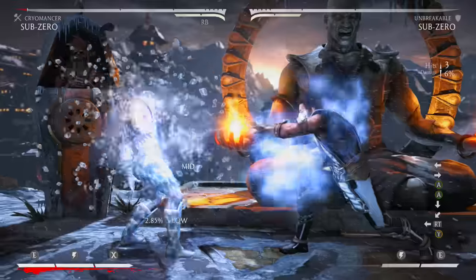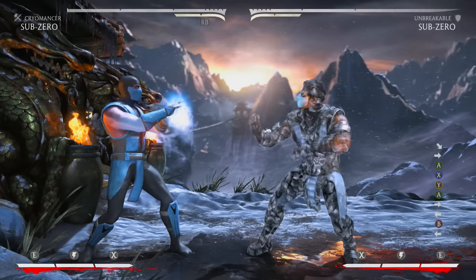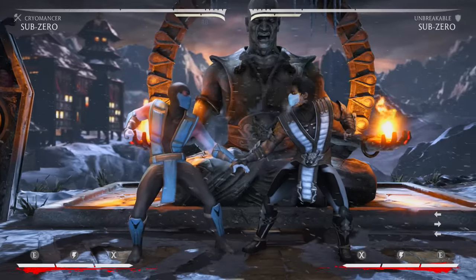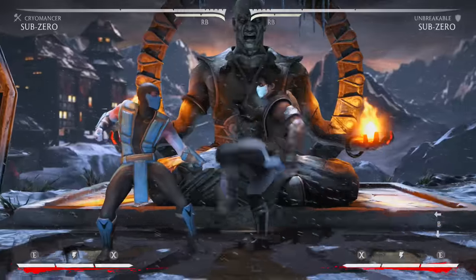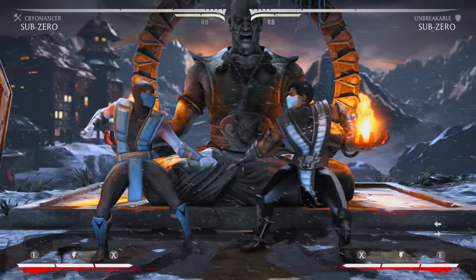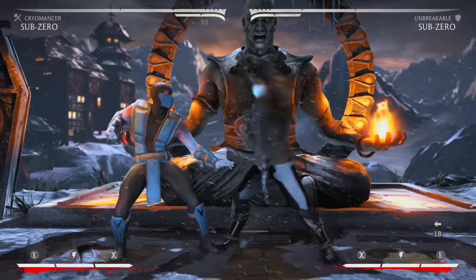You can hit-confirm back 1-2 into the regular aura, then do 1-1 into ice ball — all that combos and your aura is still active in the corner. Another option is back 1-2 into regular aura, then 1-2-3 into slide for about 25% damage. Also, forward 4 into EX aura on block leaves Sub-Zero very plus — your opponent can't move and has to take the 50/50: overhead, low, or grab.